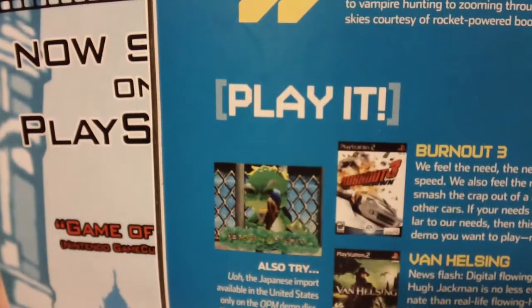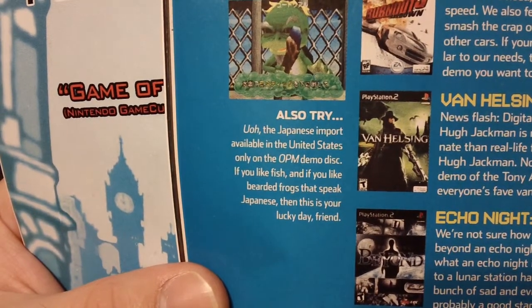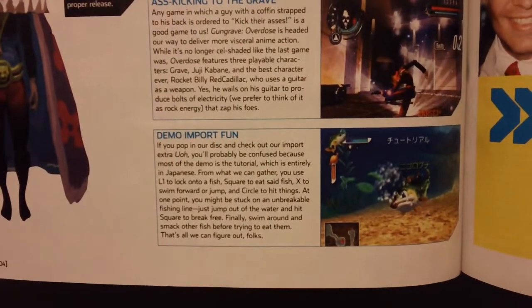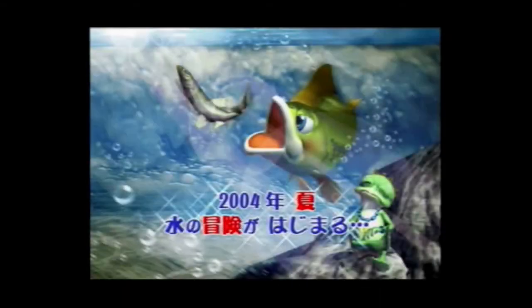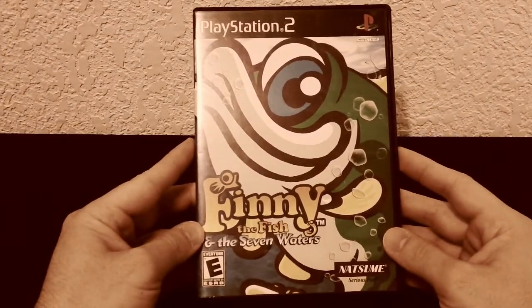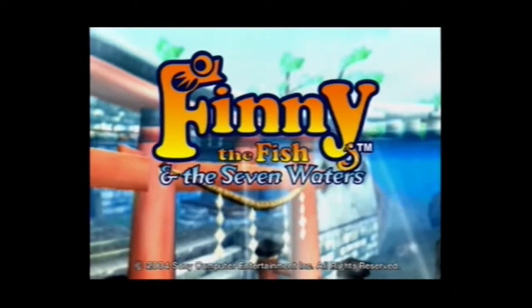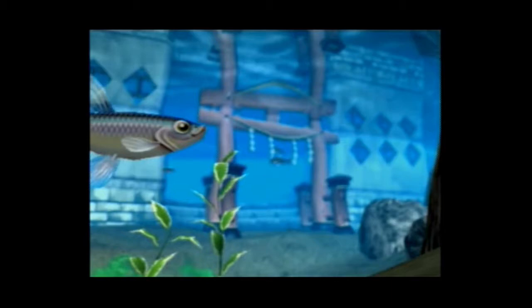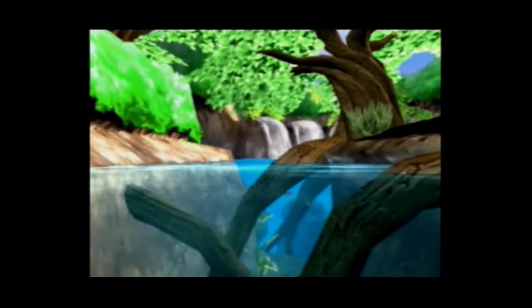I didn't expect to see this game on store shelves. After all, the magazine points out that it's a Japanese import available in the United States only on the OPM demo disc. I thought the whole purpose of including it was to give us a taste of a game that's never going to make it outside of Japan. But then a few years later, as I browsed through a used video game store, I came across Finny the Fish and the Seven Waters. I was stunned — I couldn't believe UO actually got a Western release. I was very into the PS2 scene at this time, but I had never heard anything about this game aside from the UO demo.